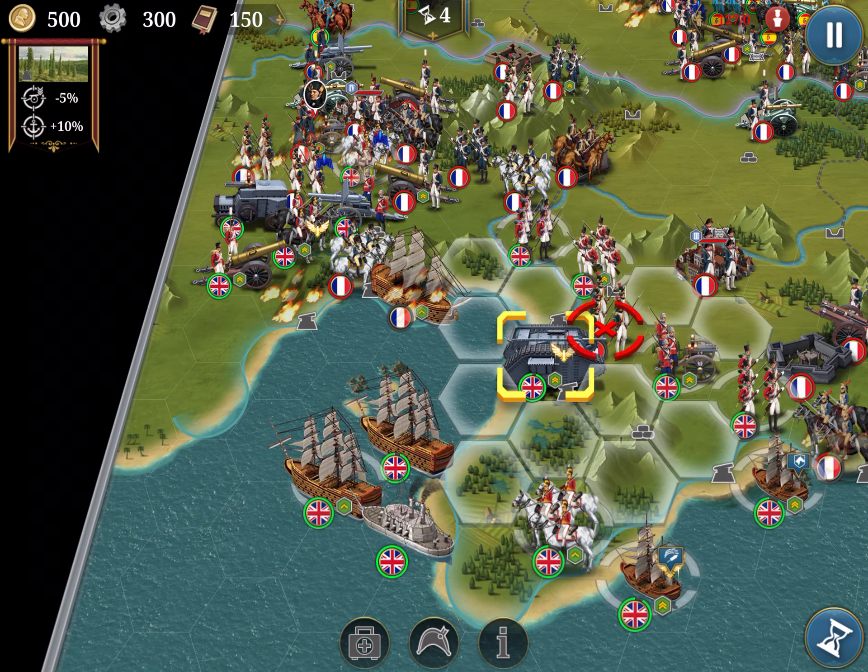I need to cross here — I don't have many turns. It's important again to create blocks. Like American football, I make an opening here.